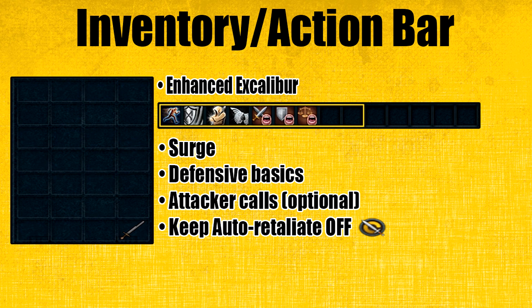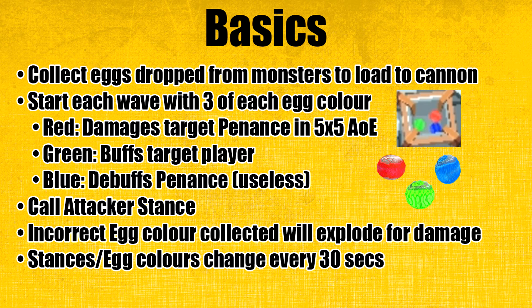For my action bar, I have surge. You want to keep auto retaliate off. You may also want to put some defensive basics as well. The attacker call stances you may also want to put on your bar. Basically you just collect eggs and then load to the cannon. Both cannons are actually synced together, so if you load one on the east side it'll be on both cannons. There are three types of eggs and you start with three eggs of each color. The red egg can damage a group of penance creatures targeted within a 5x5 radius. The green egg can target any player and give them various buffs. The blue egg debuffs monsters — it's actually useless though.